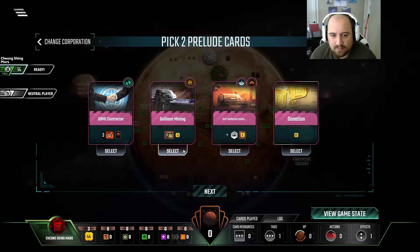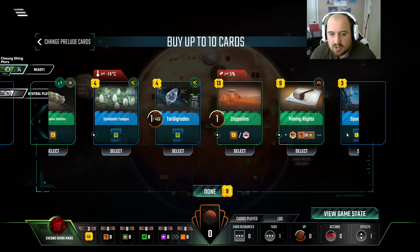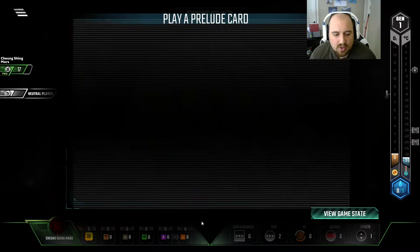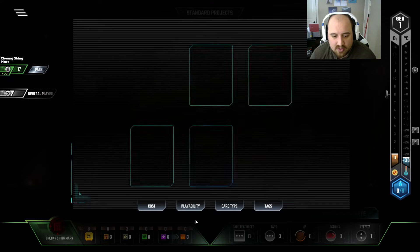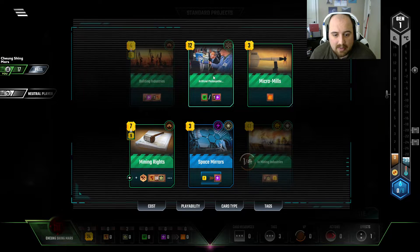Do we like this? I mean, I think we do. We have enough money to kind of screw around with other options as well. Don't need target rates or symbiotic fungus by any means. Who knows what card we'll get? But at the end of the day, 17 plus 3 is 20 income of dollars, and then 2 titanium.